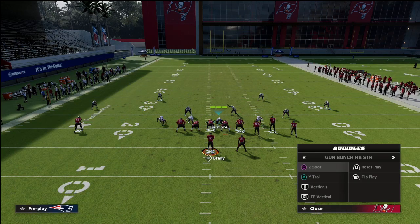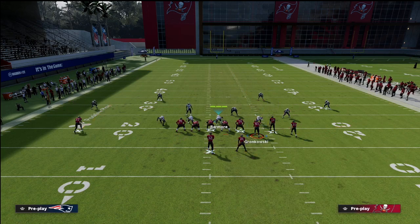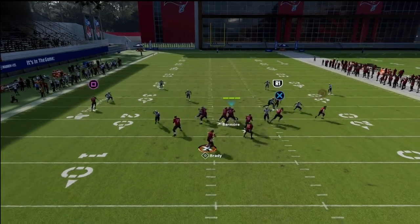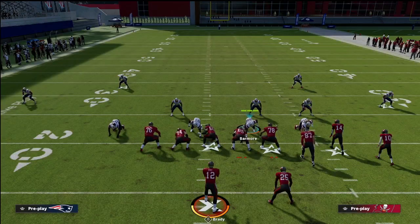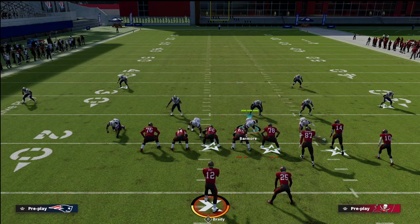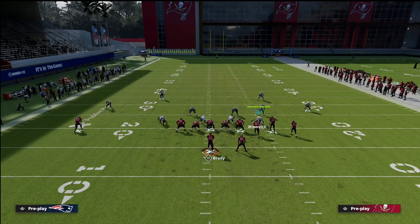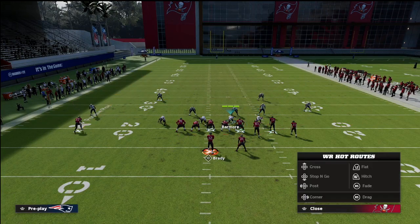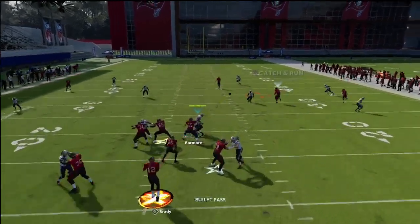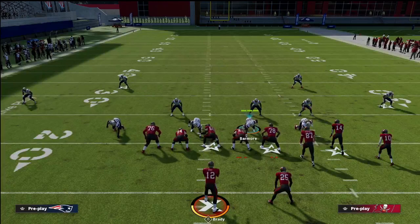Let me show you how good this is against wheel routes, one of the best routes in the game this year. I'm going to try to throw a tight end wheel route to Rob Gronkowski — and the vert hook in combination with the three-rec makes that absolutely not a possibility. If you want, you can also just shade your coverage down without worrying about a vertical hook, and the three-rec hook will play the wheel just as well. That lets you hang with the four verticals concept.